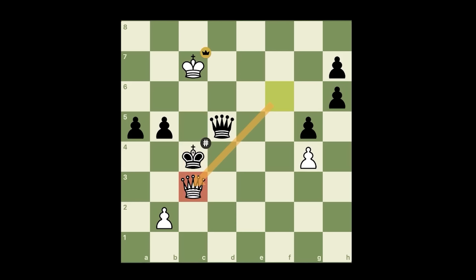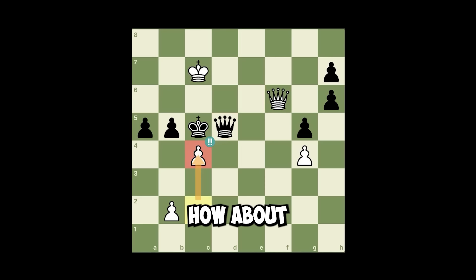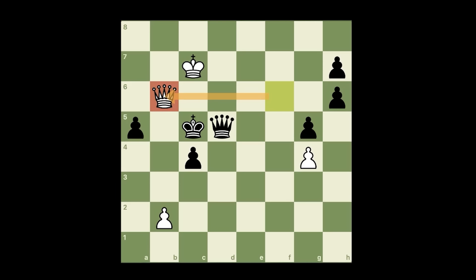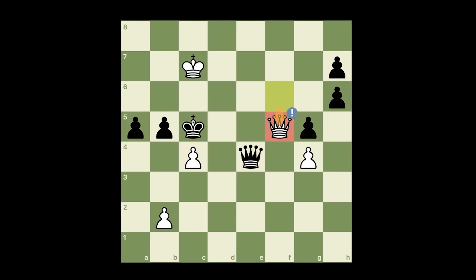King takes — queen c3 checkmate. If you play queen takes pawn, queen d6 is checkmate. How about pawn takes pawn? Queen b6 is checkmate. Of course black could play another move, like queen here, but again there is an amazing move: queen a5 check.